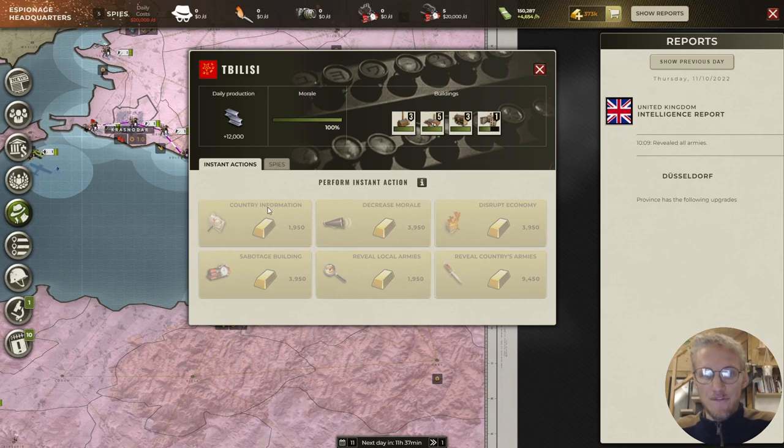The instant actions are grayed out because I have a gold confirmation switched on. For 1,950 gold you can get country information; for 3,950 you can sabotage buildings; you can decrease morale which is economic sabotage; reveal local armies in the province and surrounding provinces for 1,950; disrupt economy which is stealing resources for 3,950; and for just under 10,000 gold you can reveal all the country's armies. Gold players can reveal all your units at will, which is very overpowered.